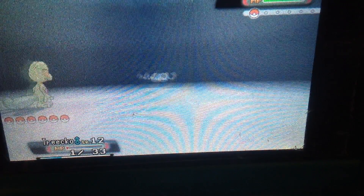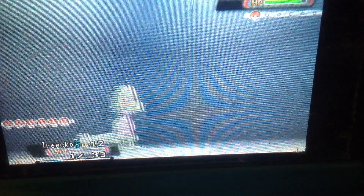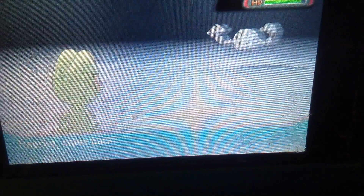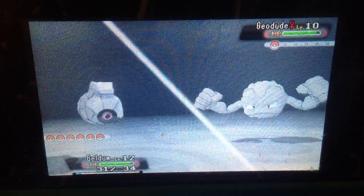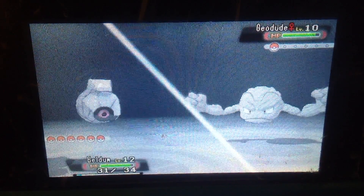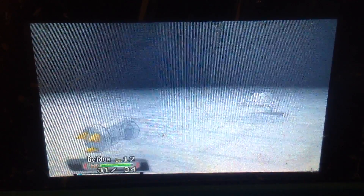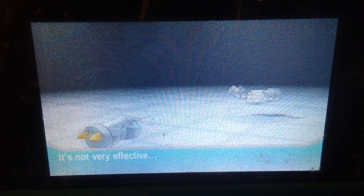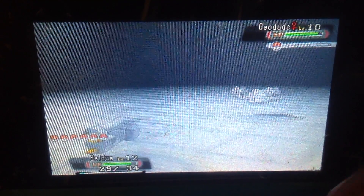Brawly has the Knuckle Badge, and I think Roxanne has the Stone Badge. Right now I am battling one of her apprentices. I'm bringing my Treecko and I'm using Beldum, which I got from the Nintendo event - an awesome remake. He's a shiny Beldum, available until January. He holds the Mega Stone, so raise him up and he will become a Metagross, and you will be able to Mega Evolve him with the shiny color. This is my first time seeing a shiny Metagross pre-evolution.